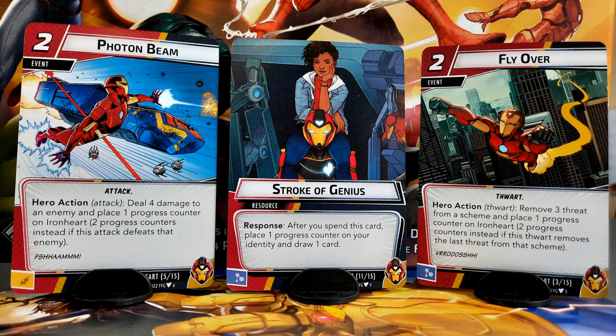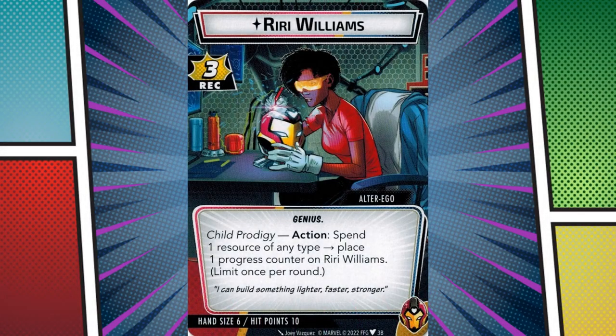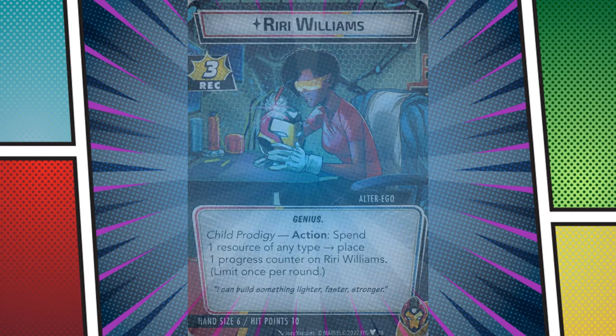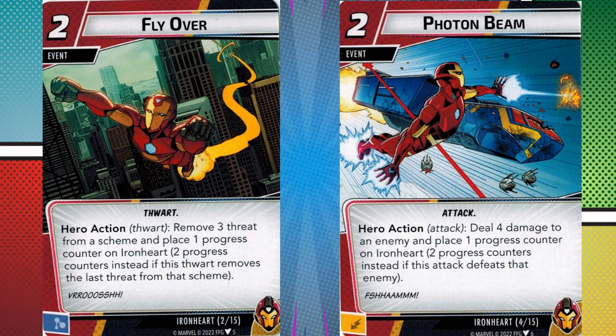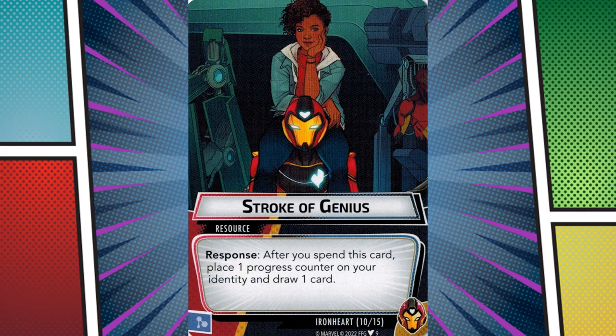When playing Ironheart, your first focus is to level up to version 2 as fast as possible. This will likely mean switching to Alter Ego frequently, as Riri Williams can place a progress counter with a science resource. Additionally, Ironheart has other cards that add progress counters. Flyover and Photon Beam remove threat and deal damage respectively, and add one to two progress counters if timed well. Stroke of Genius is also a fantastic resource card that grants a progress counter and draws you a card simply for spending it.